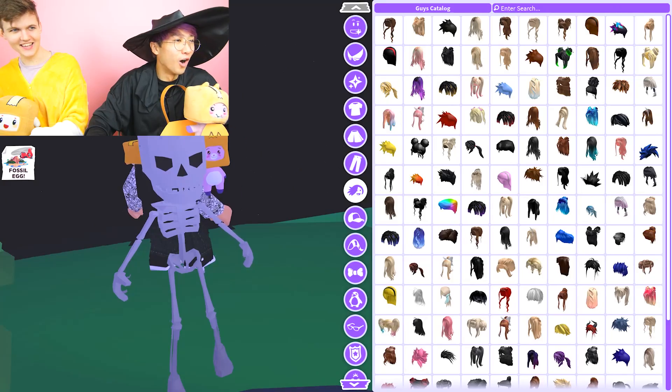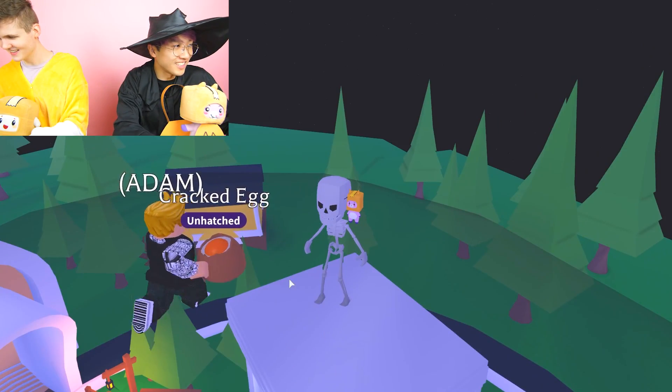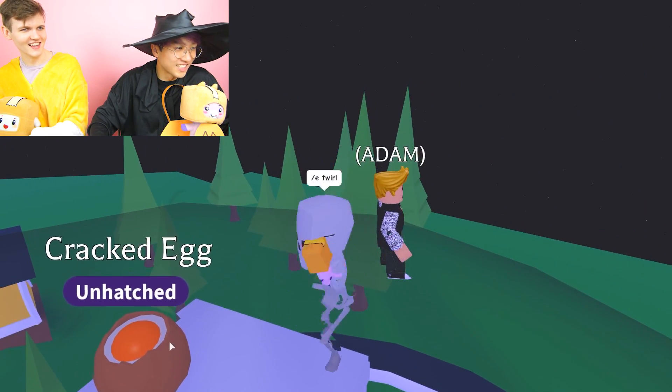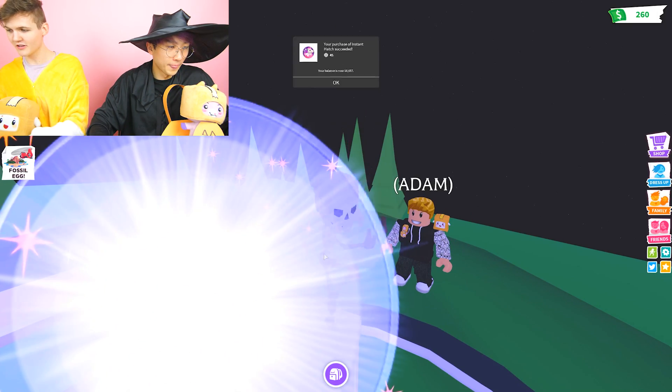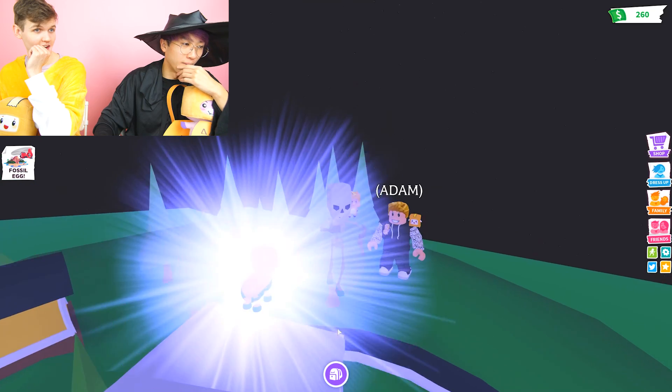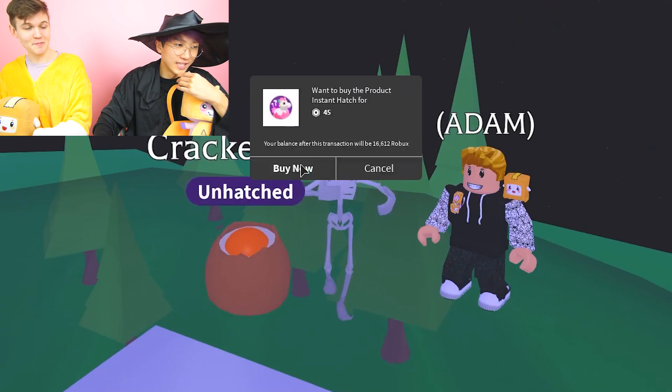It turns into a skeleton, like the Bat Dragon. So I got to become a little skeleton. I'm going to be bald. Okay, don't call me baldy. I'm going to do the skeleton dance. Good luck! Okay, I got to hatch a dragon out of the cracked egg. That seems pretty hard to do, but I believe you can do it. I got a dogey.